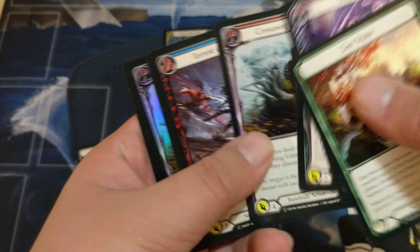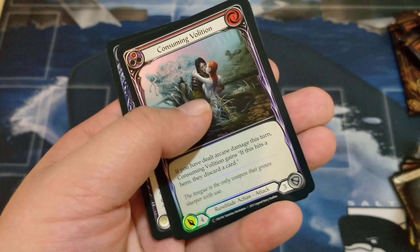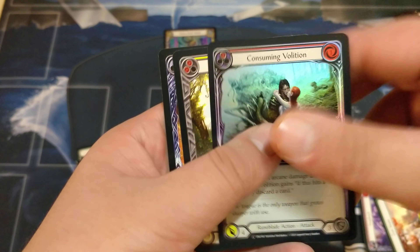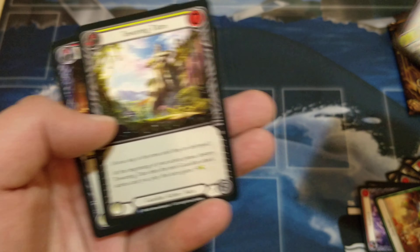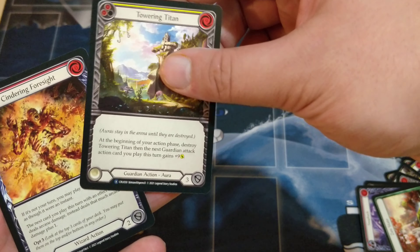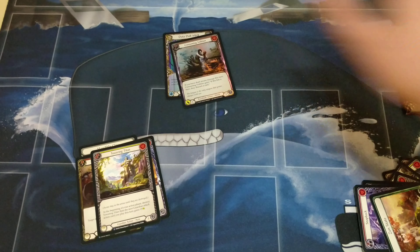Hopefully we can run something back, get some good hits. Seven cards, then the hit — common foil. Towering Titan. Both the rares right there.